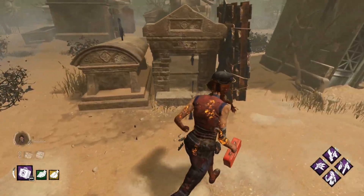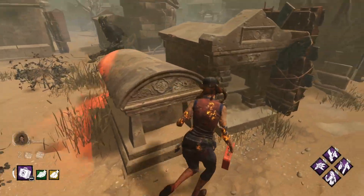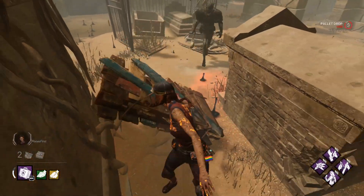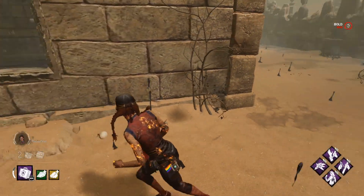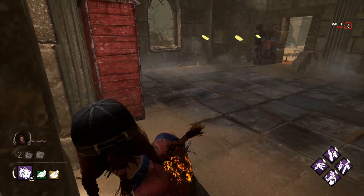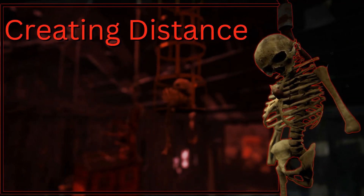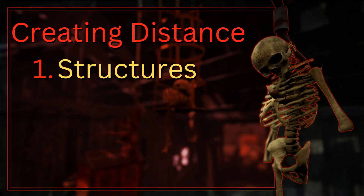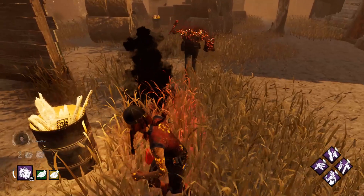As time goes on, the killer is progressively closing distance on you, so you're going to need to create more distance. This is where windows and pallets come in. However, just because you use a pallet or window doesn't mean you're actually going to be creating distance. It's pretty situational and there are right and wrong ways to vault a window. The distance created depends on two things: the structures they're attached to, and where the killer is when you use the window or pallet.